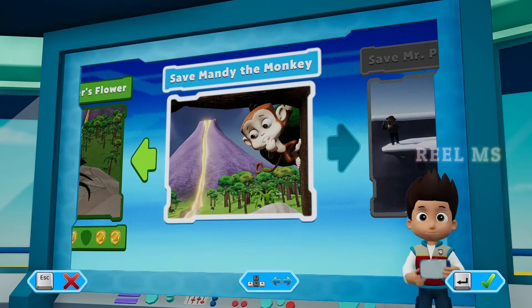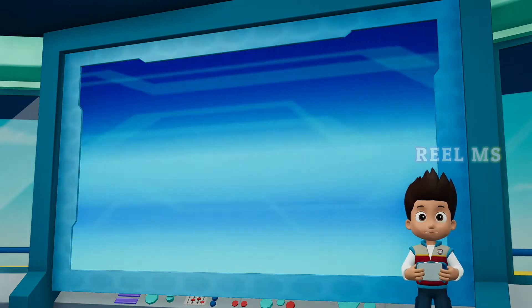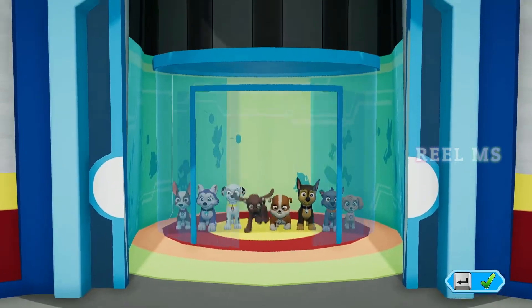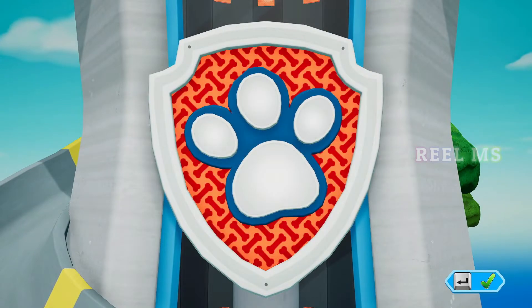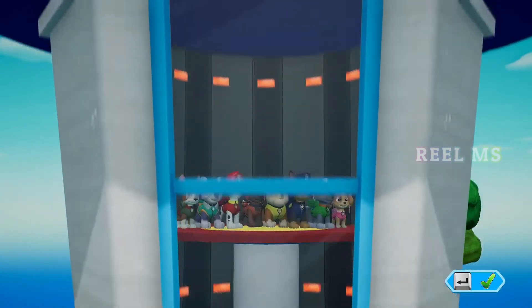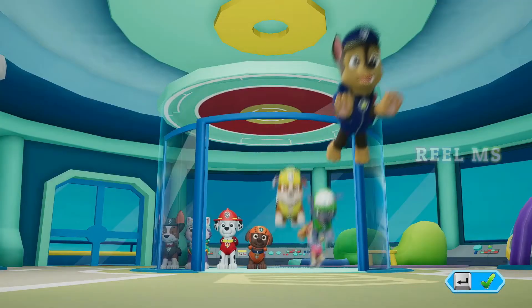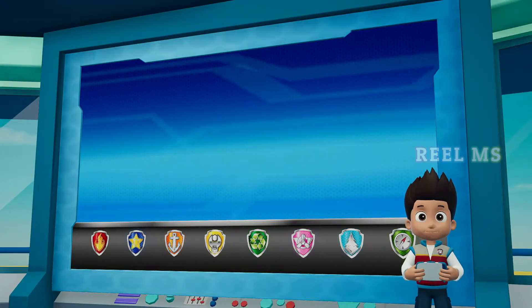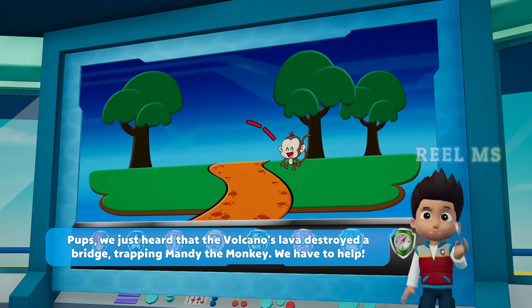Puffs! We've got a new mission — save Mandy the monkey! Use the left Paw Patrol to the lookout! We just heard that the volcano's lava destroyed a bridge, trapping Mandy the monkey. We have to help!